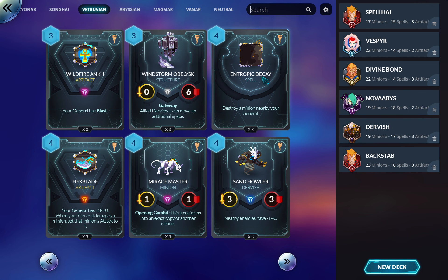Tropic Decay — destroy a minion nearby your general. It's just good removal. It goes in their control decks and usually a one or two-of in other decks because it's such good removal — completely unconditional other than proximity. Most things you want to kill are next to you anyway.